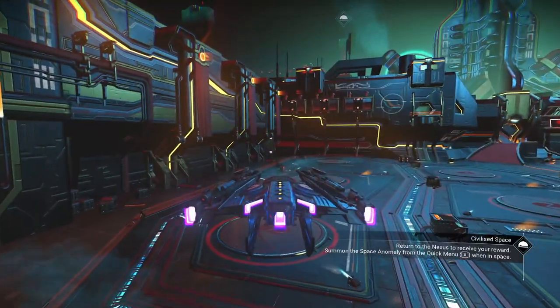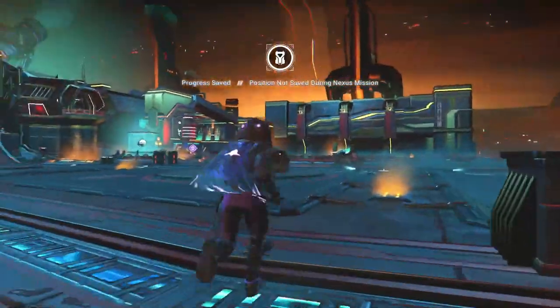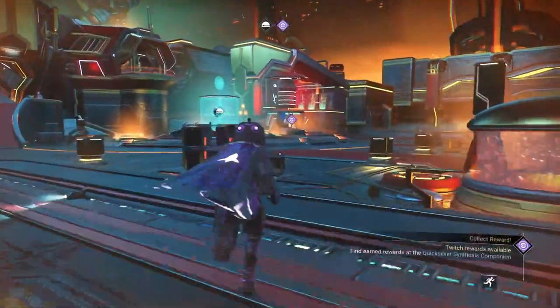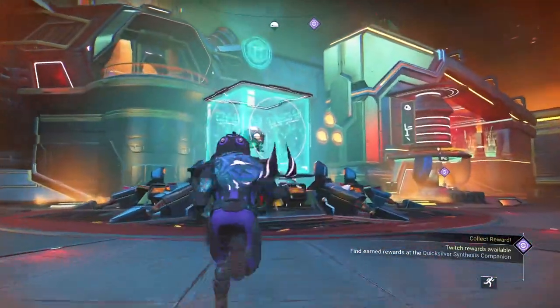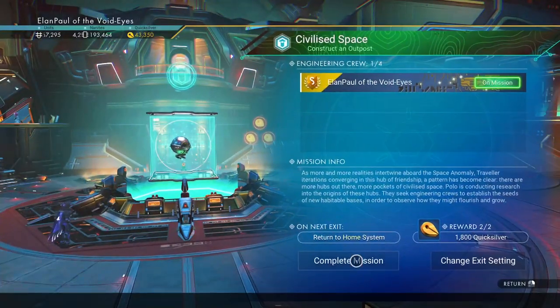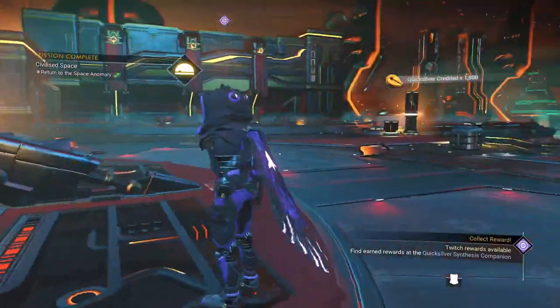We're going to check out two more things — we'll turn in our mission at the Nexus and then check out the quicksilver vendor to see what's available. As more parts become available, usually when they start to sell out or you've acquired all of them, that's when something big is going to happen. So let's complete the mission — there we go, that gives us our quicksilver.